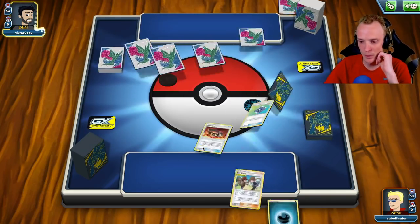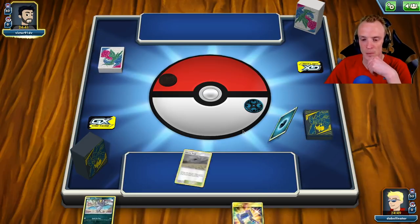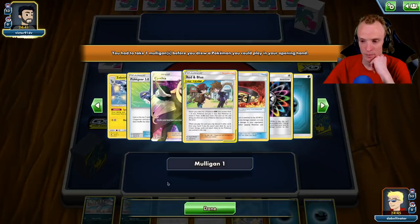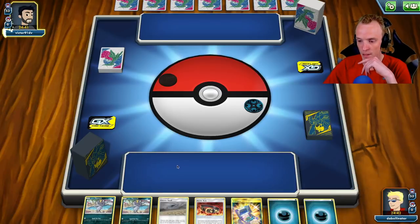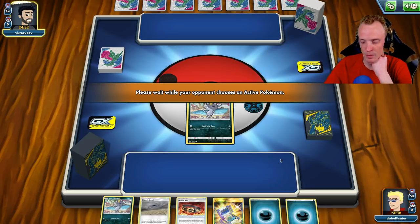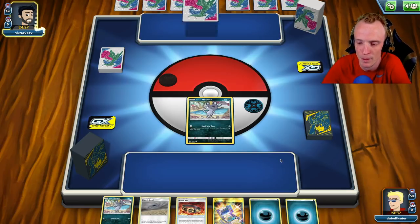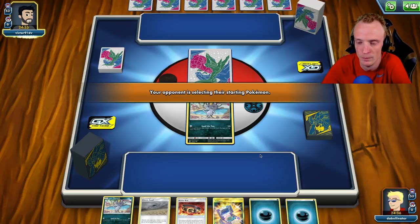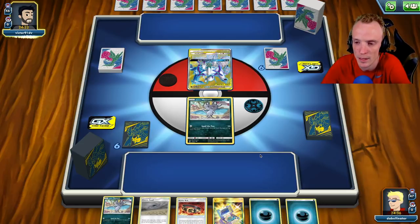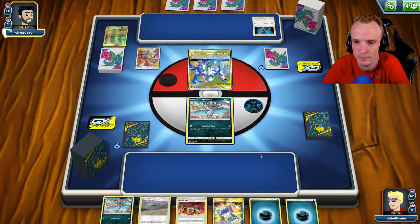Hello, Victor91DV. Welcome. Typical — going second and mulliganing immediately. It's pretty well the norm at the moment. We'll just chuck one Meowth down. Got to hope for a bit here — it's not looking good. Quagsire engine — Quagsire's not my friend. It depends what else you're powering, which is a bit of concern. It's ADP. Why is it that we just go second every time we see an ADP deck? Guaranteed.